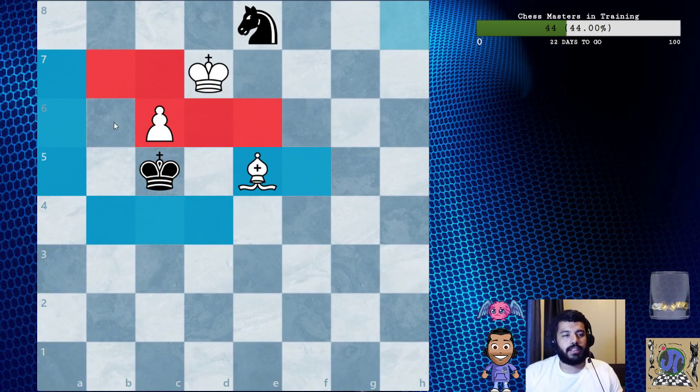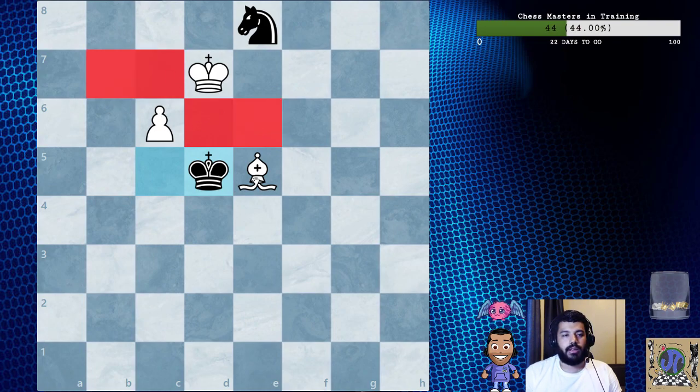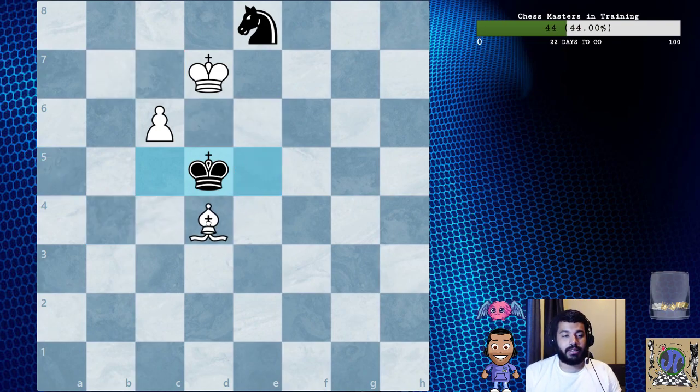Now that you understand this, you understand that there are only one, two, three, four squares where the king can move — the knight is kind of trapped. The king goes here, and now they're attacking our bishop. But remember, we control these squares and they cannot go to those squares. If we can prevent black's king from going anywhere, we win.